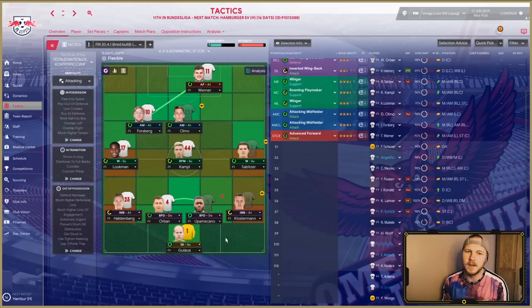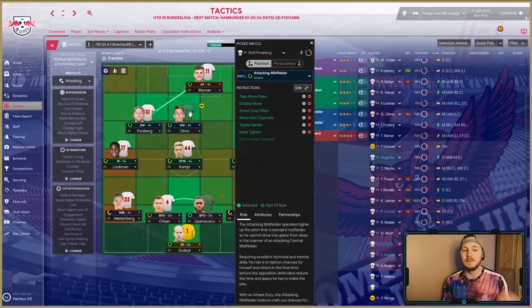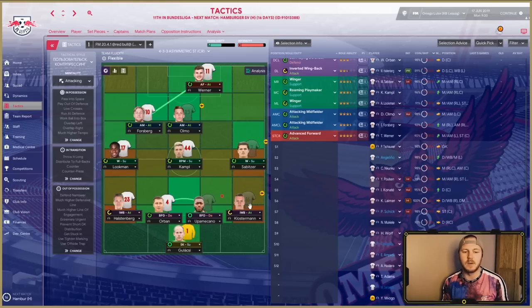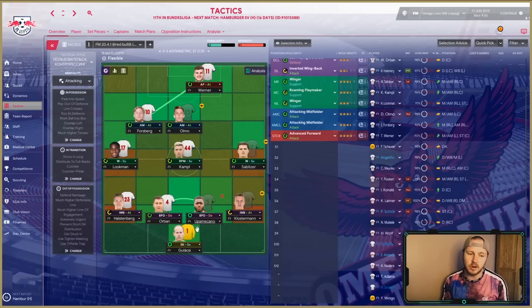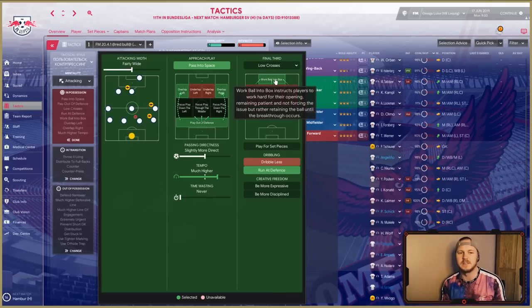We also have Szoboszlai and Ademola Lookman on the left in winger roles — this is just the assistant manager picking the best eleven without restriction; I haven't changed this at all. Inverted wingbacks on attack on both sides, two ball-playing defenders on defense, and a sweeper keeper on support. On an attacking mentality in possession, we have overlapping midfielders, attacking fairly wide, playing out from defense, slightly more direct with a much higher tempo, and working the ball into the box.